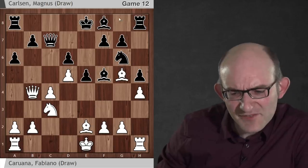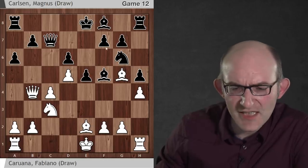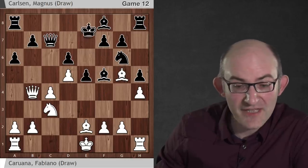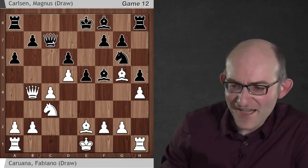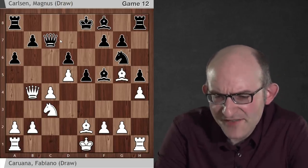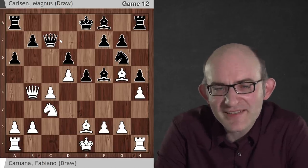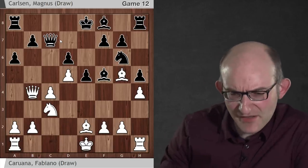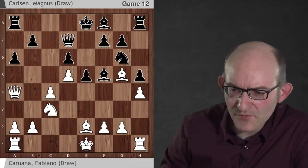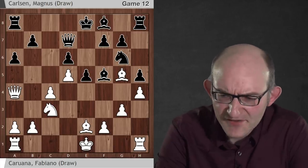So Black plays Qb8. AlphaZero played around with a number of development options before coming to Be2, a6, Nc3, and then the move Qc7. The idea is that Black doesn't want to play f6, which would weaken its kingside light squares — it wants to play Be7. But after Bxe7, it doesn't want to recapture with the king; it wants to recapture with the queen. AlphaZero was playing around with its queen trying to find some way of disrupting Black's development. It went Qa4 check. After Qd7, AlphaZero was very happy with this, saying white had something like a 66% expected score.